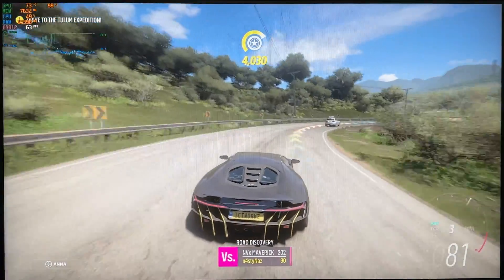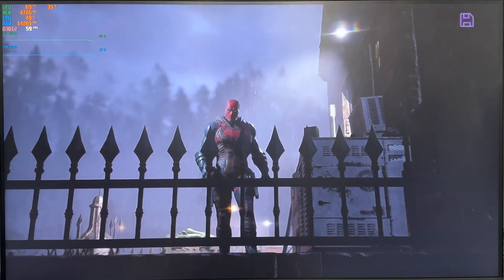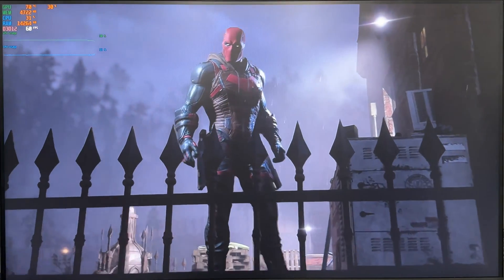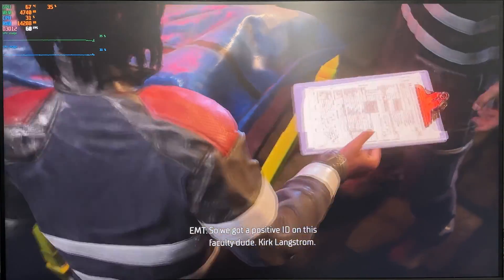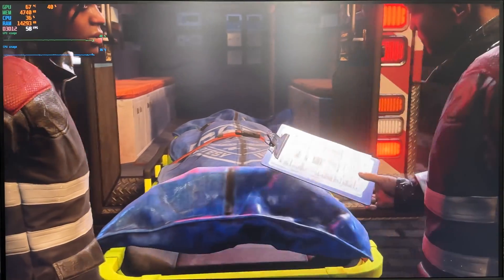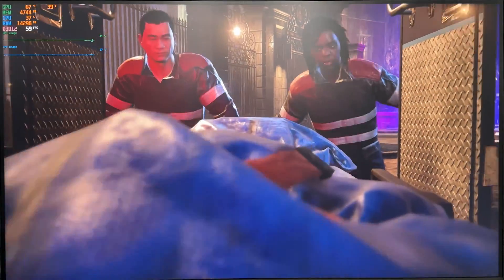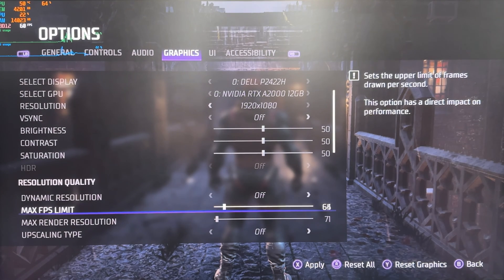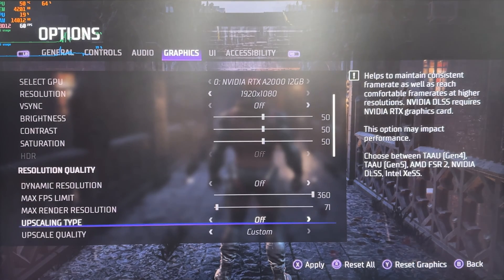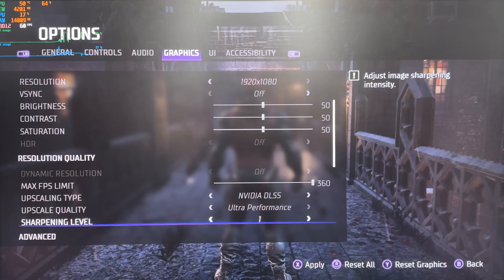All in all, this GPU is more than enough to play Forza on max settings. Now on to Gotham Knights, which was released last year. It's a third-person role-playing action-based game set in Gotham City where you get to play as 4 characters. The recommended GPU for this game is the RTX 2070. We are turning V-Sync off, turning up the FPS limit, turning on DLSS, turning sharpness up to 10, ray tracing will also be on, and I'll be turning motion blur off.